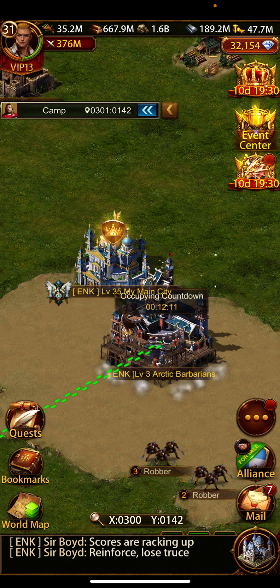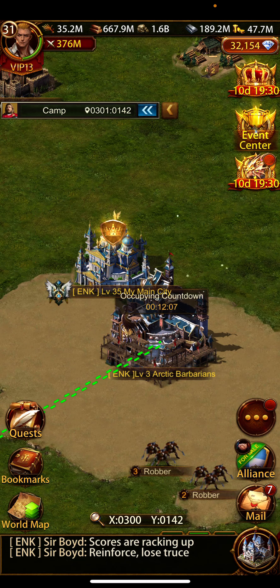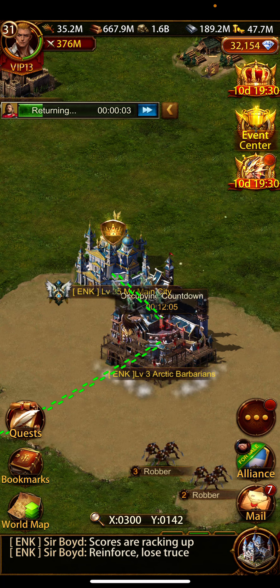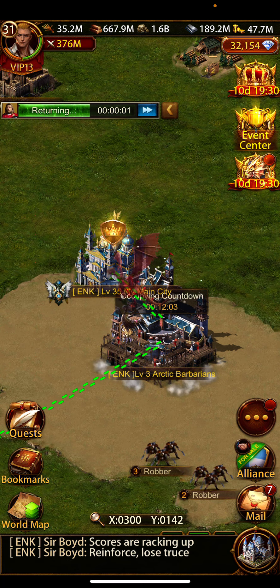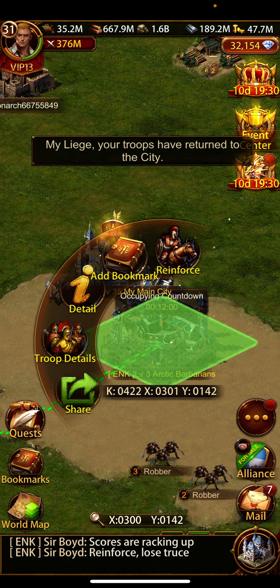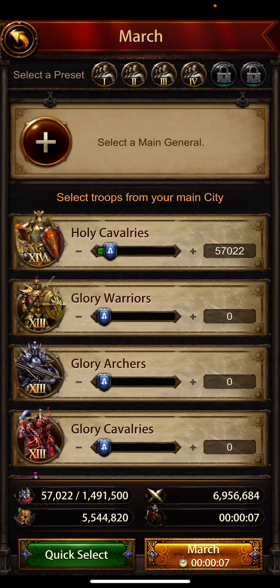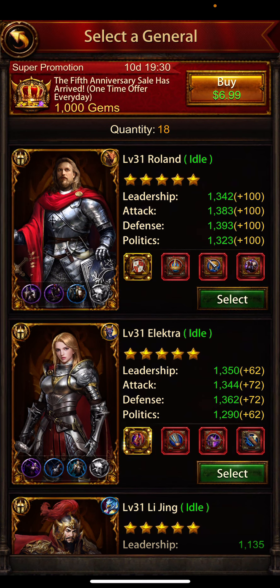What I do: I need to earn the scores, so I recall my troops and re-send. Check here — the troops power is showing 11 million gaining, so minimum required is 2 million. I send 4 million with one of my generals.